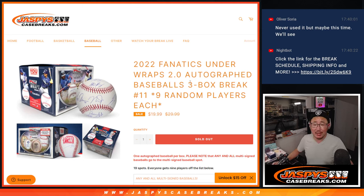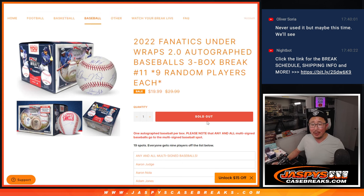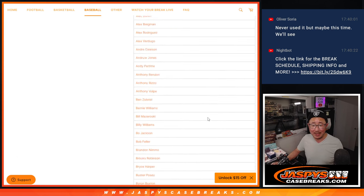Hi everyone, Joe for Jaspi's CaseBreaks.com coming at you with another three-box break of 2022 Fanatics Underwraps Baseballs. This is random player break number nine. One spot gets you nine players — it's only a 19-spot break. There's one spot that will get any and all multi-signed baseballs, even if they're on the same team, even if you have all of the individual players, you won't get it. It'll be the person that has that any and all multi-signed baseball spot. Full disclosure on that, highlighted in red.